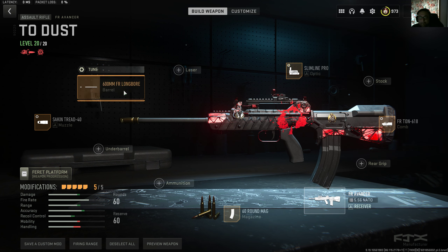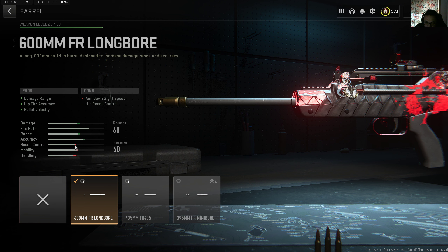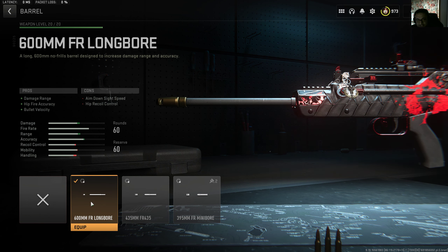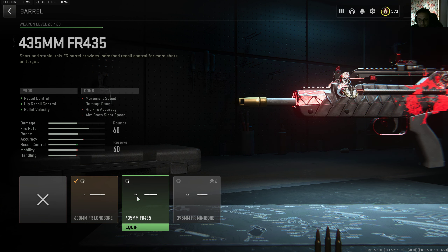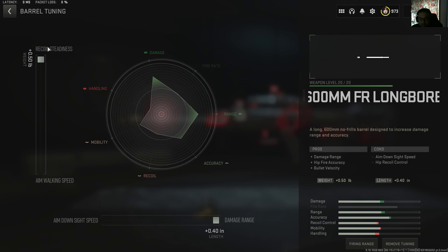You've got to go with the 60-round magazine. For the barrel, there were two choices. One barrel increases recoil control more, but the reason it goes red is hipfire recoil control — we don't ever shoot an AR in hipfire, especially in Warzone. The other barrel increases hipfire accuracy, which again we don't care about. We only care about damage range and bullet velocity because this is a long-range gun. You pair it with an SMG for close range — MP5, Lachmann Sub, shotgun, whatever. So you've got to go with the 600mm FR Longboard barrel.